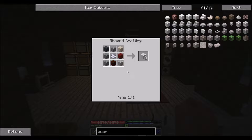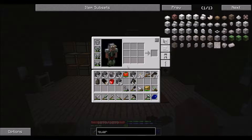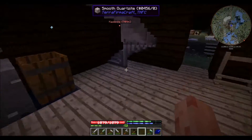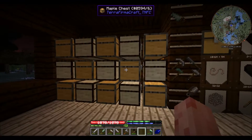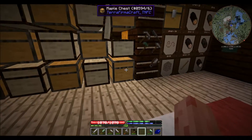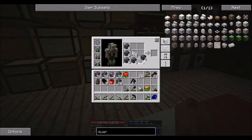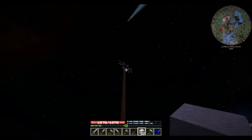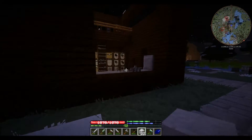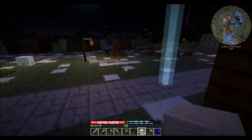I saw some chiseled stone there. There was chiseled stone — I just got all the smooth stone. It better work, otherwise it'd be really sad. Got a little bit. Please work. Okay, it works. Good. So we've got quarried stone and we're going to be using it to make a shape. I'm going to be going for a modern turbine.